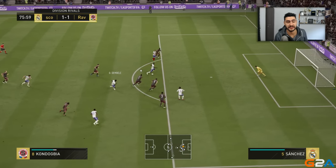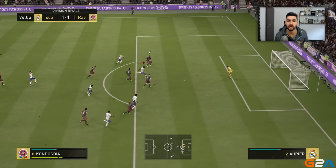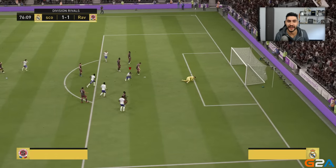Another classic way of finishing in FIFA 19 is the power shot inside the penalty box. As you can see here, we're controlling Colombo — he's on his left foot, the far post is open, and the distance from the goalkeeper is right. It's the perfect moment to power up a shot. Two and a half bars is more than enough to rocket the ball into the net.